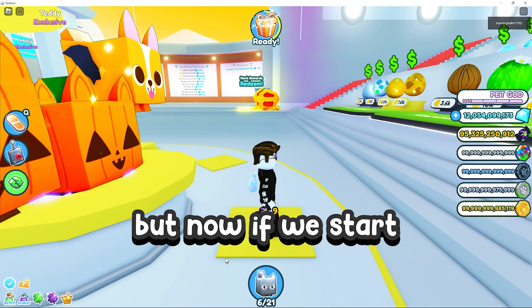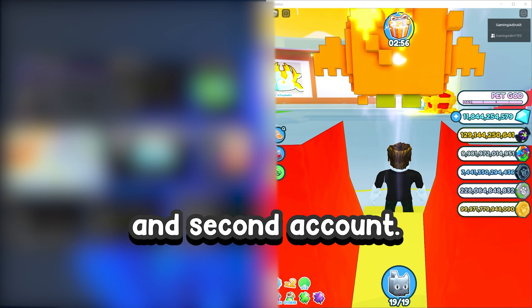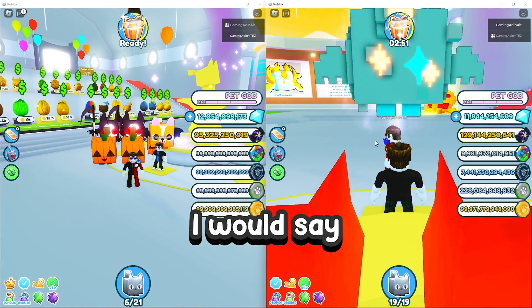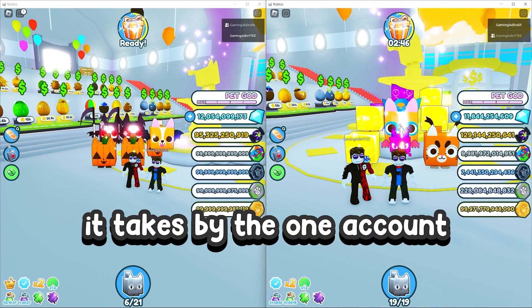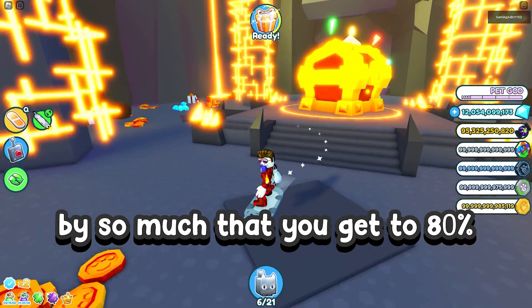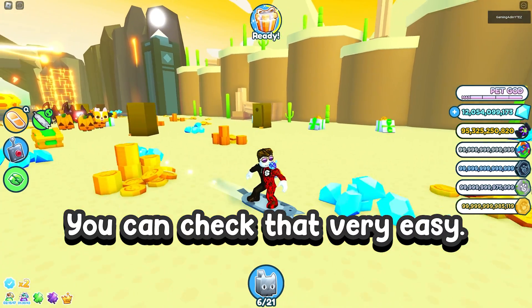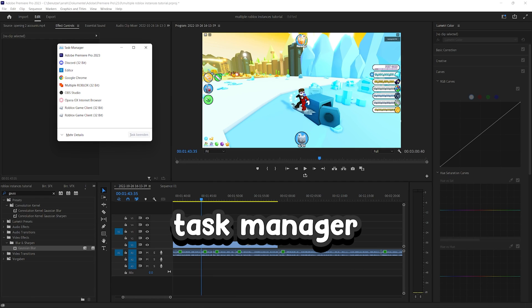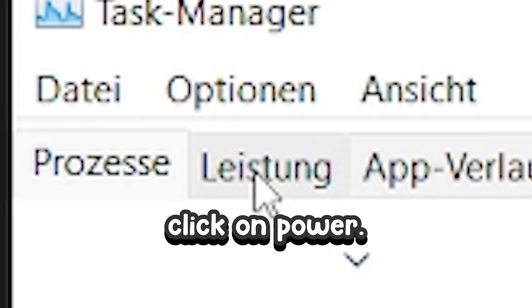Everything seems fine. But now if we start another account, it will just pop up a second account. Not every PC can handle 20 accounts. I would say just go to the task manager and check how much CPU the one account takes, then multiply it so you stay at around 80% CPU and GPU usage. You can check that very easily — just go to the search bar, type task manager, and click on more details.